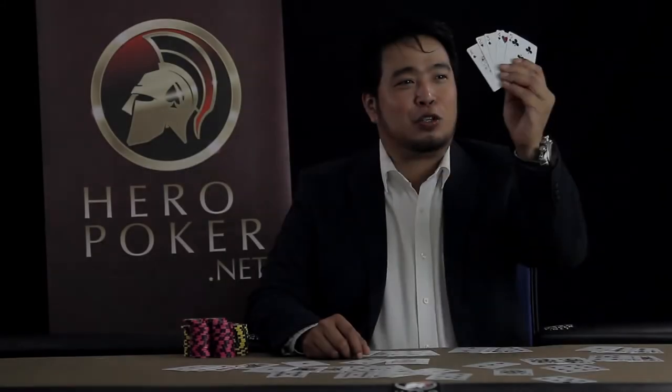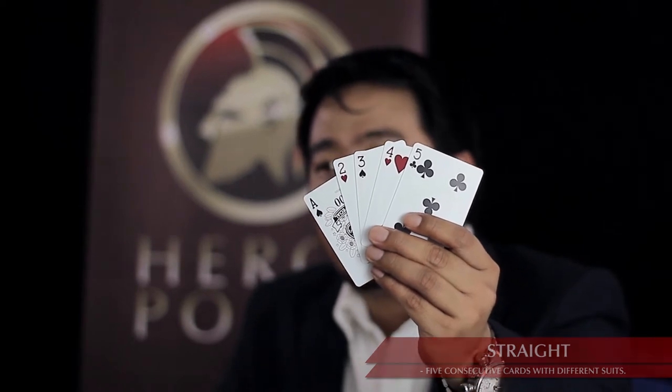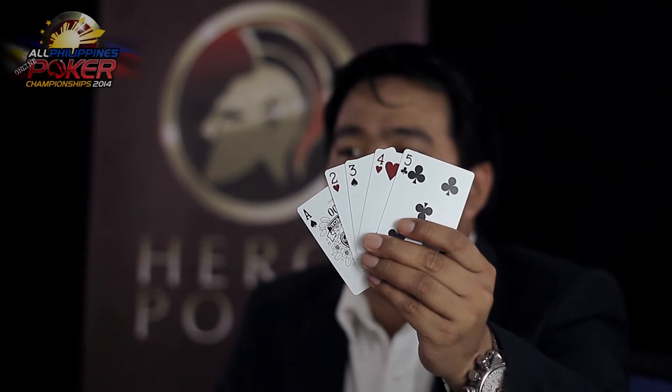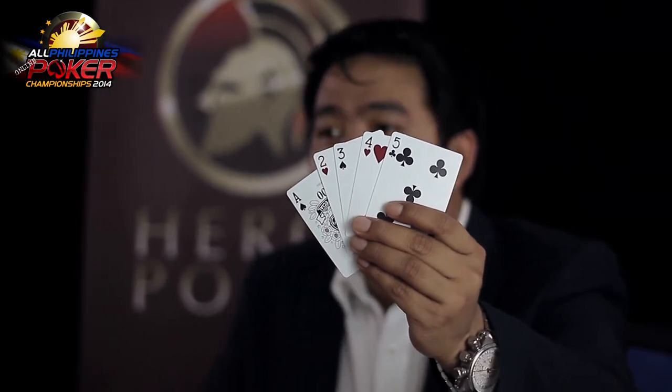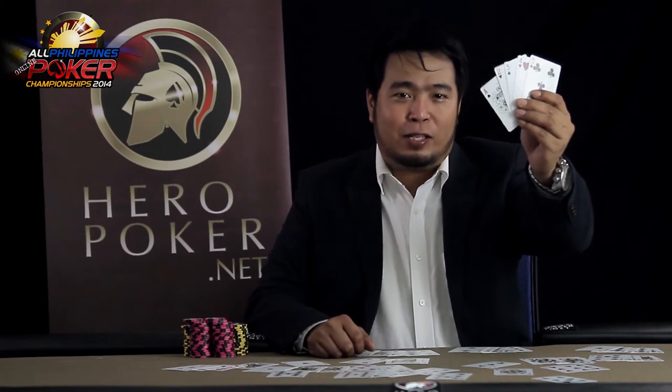Next hand is a straight. It's five consecutive cards with different suits. In this hand, we're showing you a five high straight — it's ace, two, three, four, five. The ace will not act as an ace; it will act as a one. This is a five high straight. Anybody with a six high straight or higher would win against this straight hand.